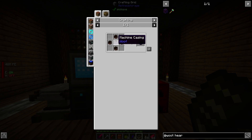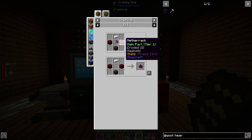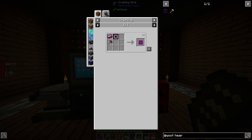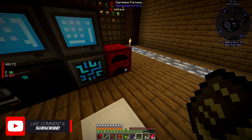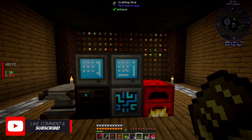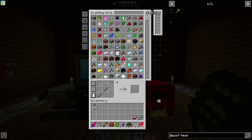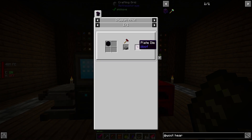Can we craft the heart? It's a machine casing, which is made from stygian iron plates, which are crafted from stygian iron ingots and a plate die. The plate die is made from obsidian on a stygian anvil. We should be able to make this, but we do need to make the yaw hammer. We can make it right here.